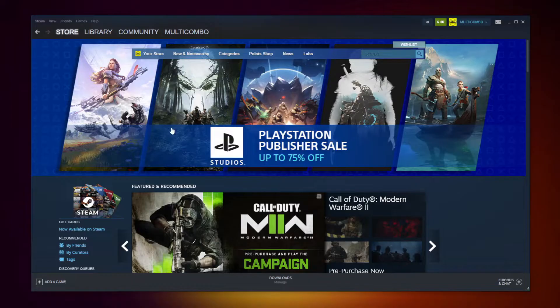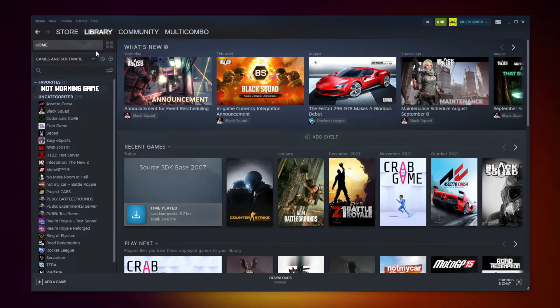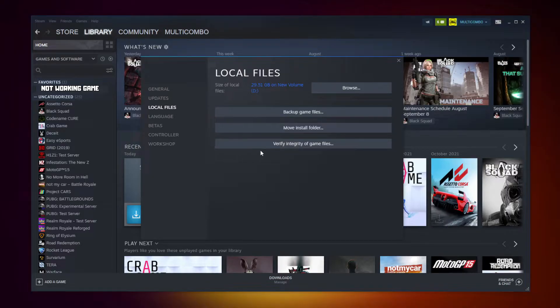Open Steam. Go to the library. Right-click your not-working game and click Properties. Click Local Files. Click Verify Integrity of Game Files and wait.